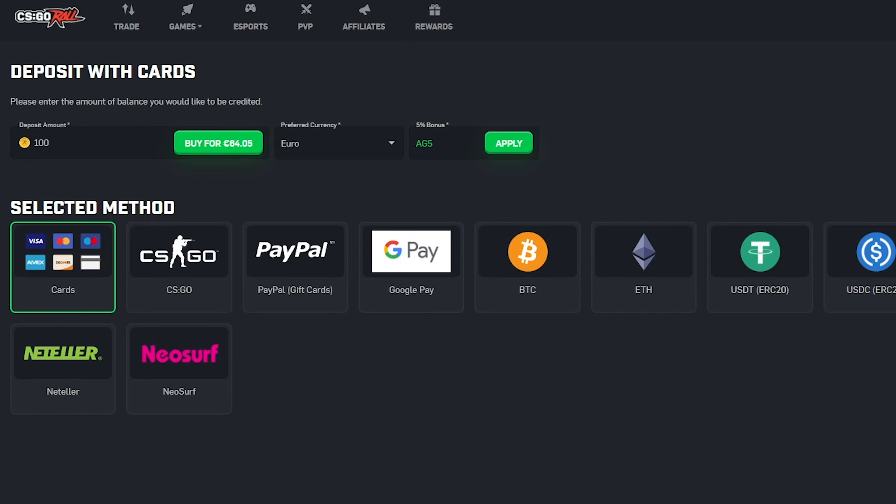If you want to try out the site and you're enjoying this video, do me a favor and enter the bonus code AG5 or use the code SPICY. That'll get you a 5% bonus on all deposits — cards, PayPal, gift cards, Google Pay, crypto, etc. So if you deposit 1000 coins you'll get 50, or deposit 100 and get 5 completely free.